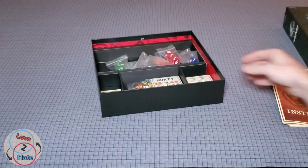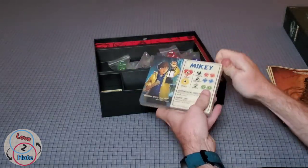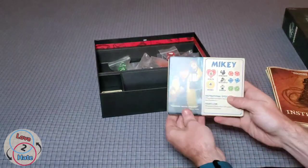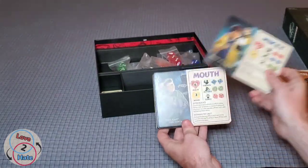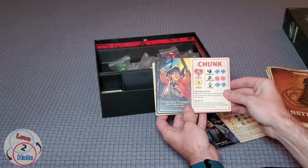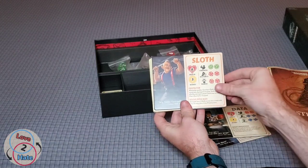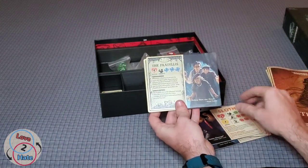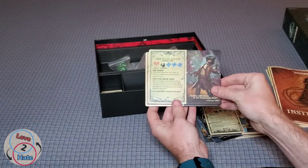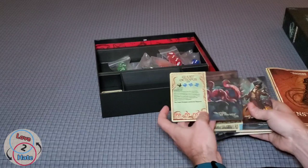We also have some player boards wrapped in plastic. Once opened, we've got boards for Mikey, Mouth, Chunk, Data, Sloth, the Fratellis, One-Eyed Willy, and a Giant Octopus — that's interesting. These are cardboard, not flimsy paper — very thick and durable.